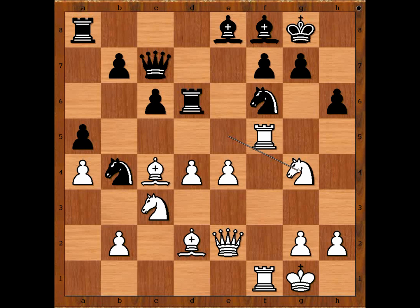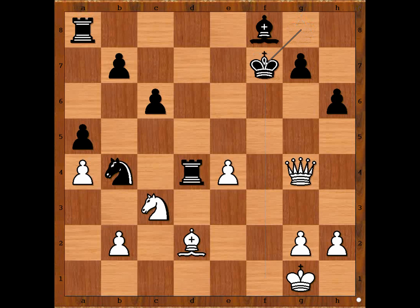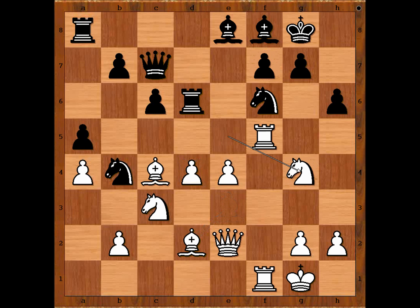Mitchell considered knight takes knight but instead played rook to d7. One line: knight takes on g4 leads to queen takes on g4 and white's pieces look too threatening. But black is not without a chance — one line goes rook takes on d4, bishop takes on f7. This is what Mitchell was afraid of: bishop takes on f7, rook takes on f7, queen takes rook, rook takes queen, king takes rook, bishop to e3 — it is better, but black can fight. Mitchell preferred to keep his queen and played rook to d7 defending the f7 square.